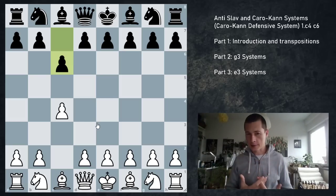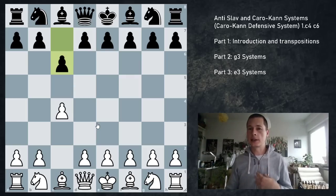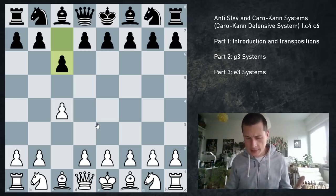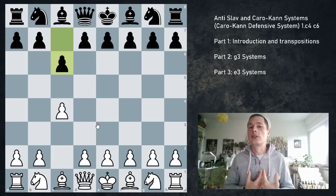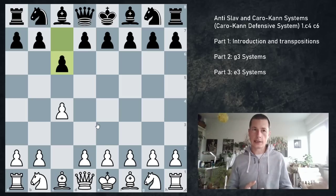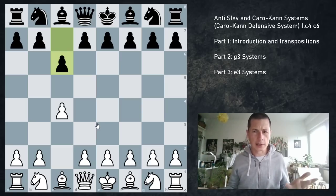From my experience, when people play e3, it's likely going to transpose to my normal Slav defense. In my opinion, e3 is not the critical approach — black is going to get the position they want anyway. And g3, on the other hand, has extreme downsides which allow black to more than equalize. To be honest, I don't see why everybody doesn't just play c6 against the English, because you get to avoid white's main positions.